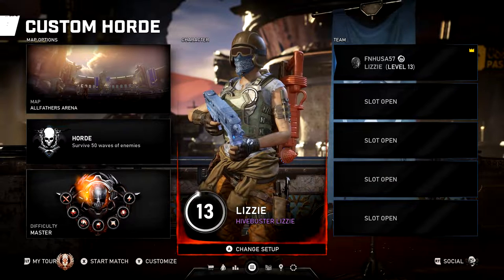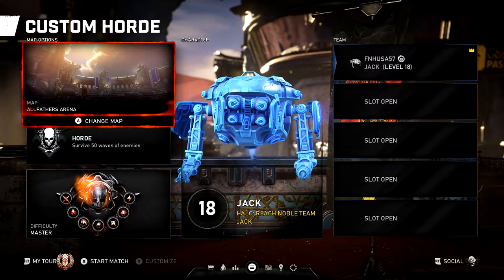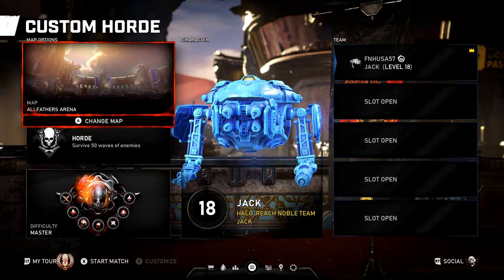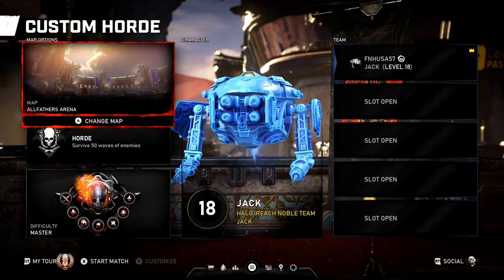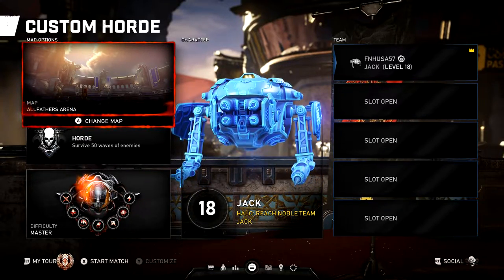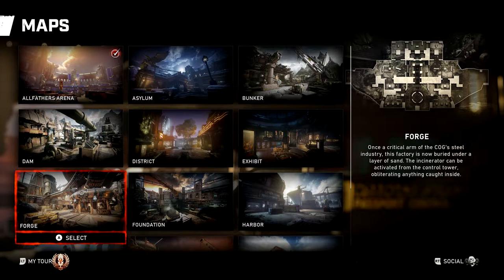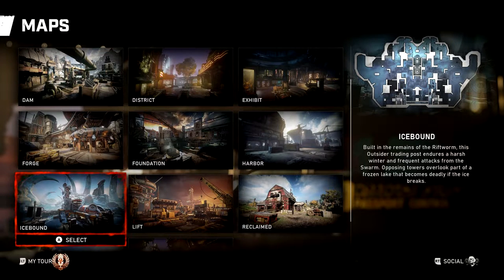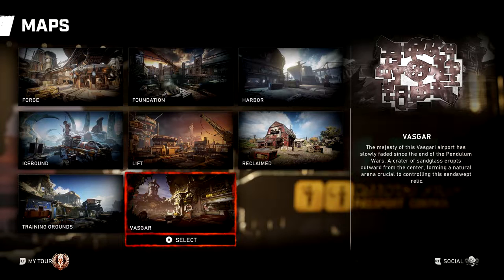Now I'm going to show you a general setup and explain a little bit about the maps on Master. Now that you understand the characters and the meta builds, each map is going to be a little bit different but they share a lot of similarities. There are a couple maps that are going to be harder than others. The hardest maps, in my opinion in terms of both frustration and time, are Icebound, Lift, Training Grounds, and Vaskar.